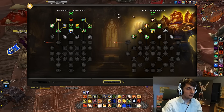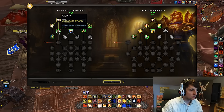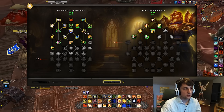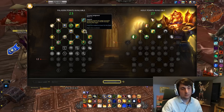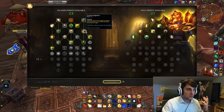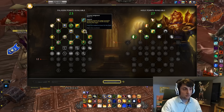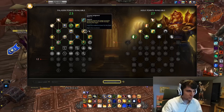Let's start by configuring the usual class tree and going down the usual things that haven't really changed. These couple ones I'm going to pick are pretty much the same. Now, first change here is Greater Judgment, which is going to make it so that whenever you throw a Judgment onto an enemy, it's going to prevent a bunch of damage from being done to you — pretty much like a damage absorb shield.